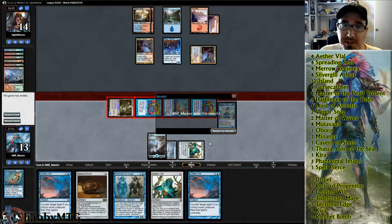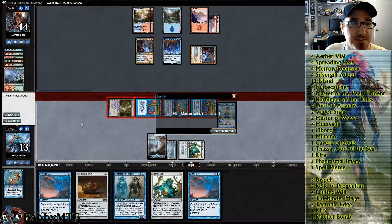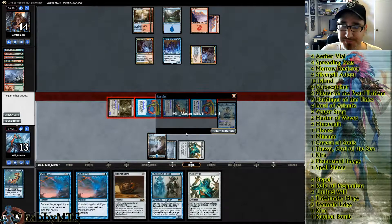That was certainly a crazy match — he had three Goblin Electromancers, Borraro Barrel, five lands, three Monomania. I bet he had another Borraro Barrel in his hand at least. The Ratchet Bomb never really became a thing. So that was round one.